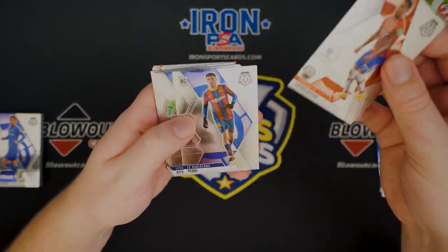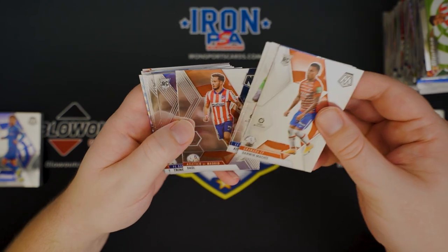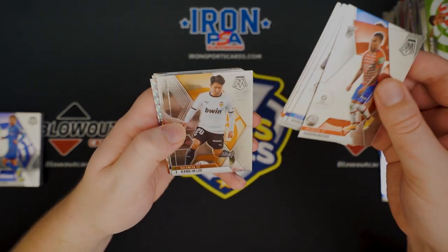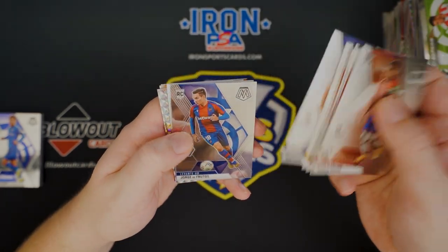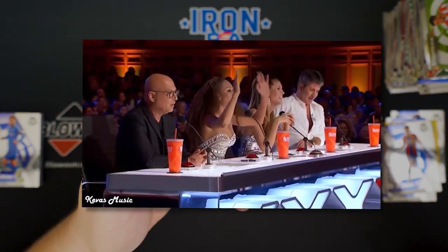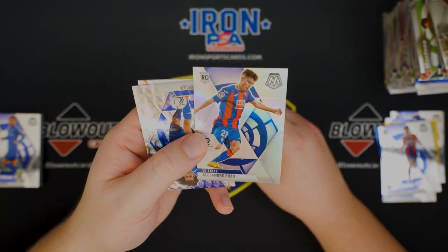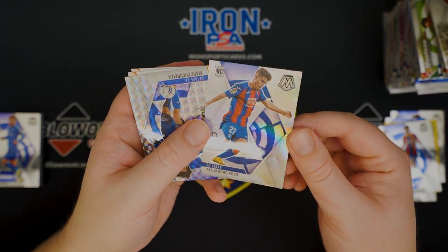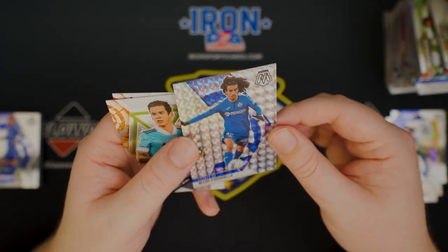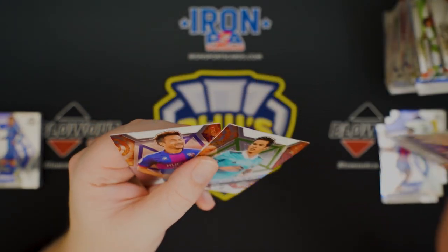We do have a silver — Pedri. That's a good rookie as well. Both big Barcelona rookies. Trincao, I think his name is. Kongen Lee. Exposito. Silver of Alejandro Pozo — silver rookie. And Cucurella Mosaic. I see him all over this product — go with the hair.